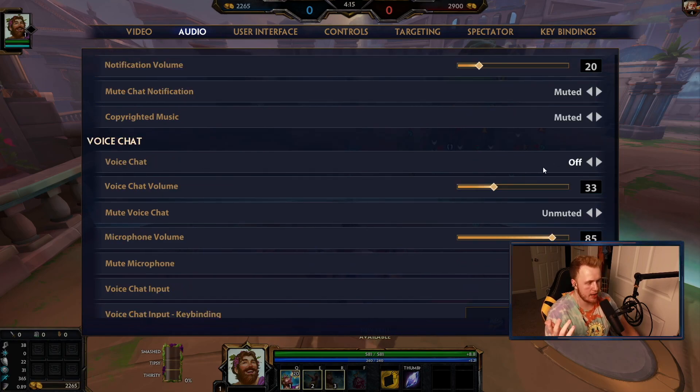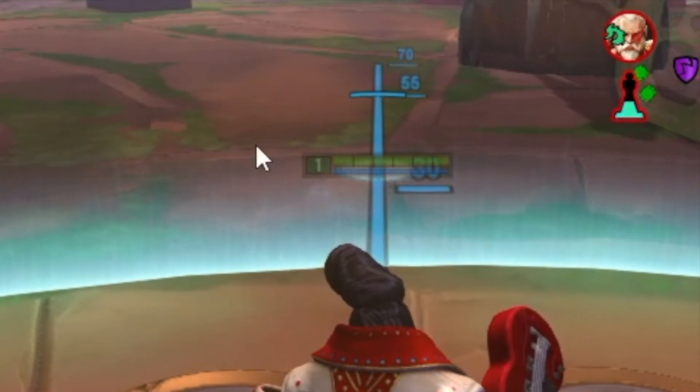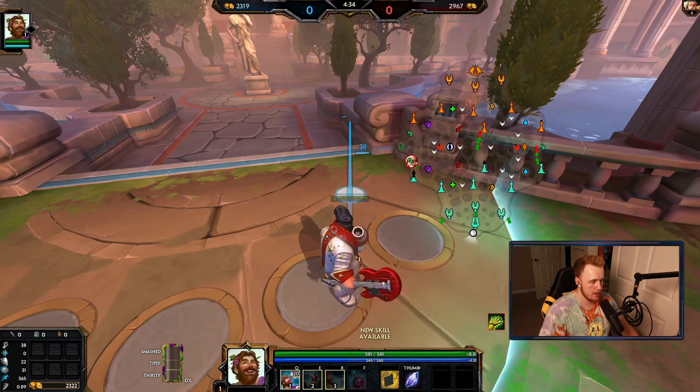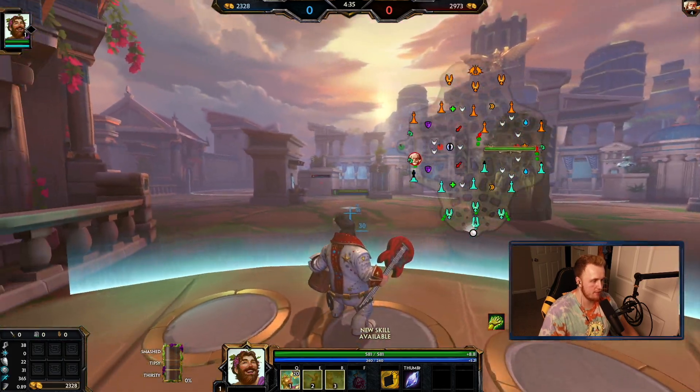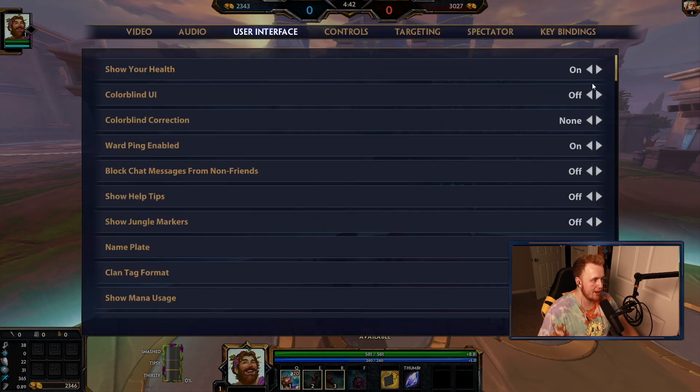I usually keep voice chat off — I kind of wish voice chat was used a little bit more in SMITE with teammates, but I understand why it's not. I have 'show your health' off — it's the one that shows above your god, right here. I have it off because it's repetitive: you have this one here and then you have this one down here, it just kind of gets in the way and makes everything more busy instead of just being able to look down here to see it.